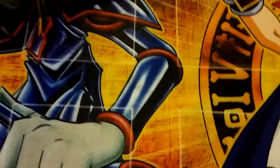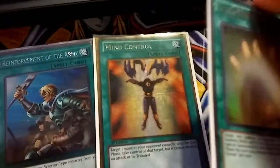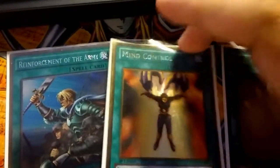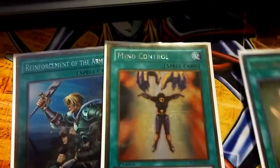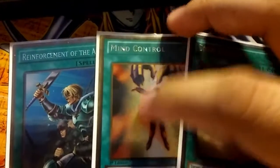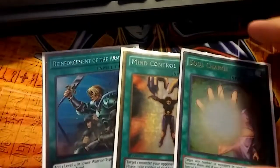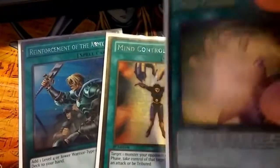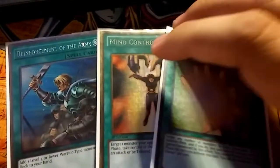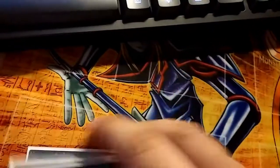You want to play two board wipes — your Raigeki and your Dark Hole. And your one-of spells: Reinforcement of the Army, Mind Control, and Soul Charge. Mind Control is actually a very good card — you can take your opponent's monster and use your monster to make a Proxy Dragon, getting rid of their monster immediately. It deals with bigger monsters. Like if your opponent has a Crystal Wing and you're trying to out it, you just Mind Control it and go into a Proxy Dragon. Soul Charge is great because this is a very good Rank 4 spam deck — Soul Charge just saves and wins you games. You can't really play ABC without Soul Charge in my opinion.